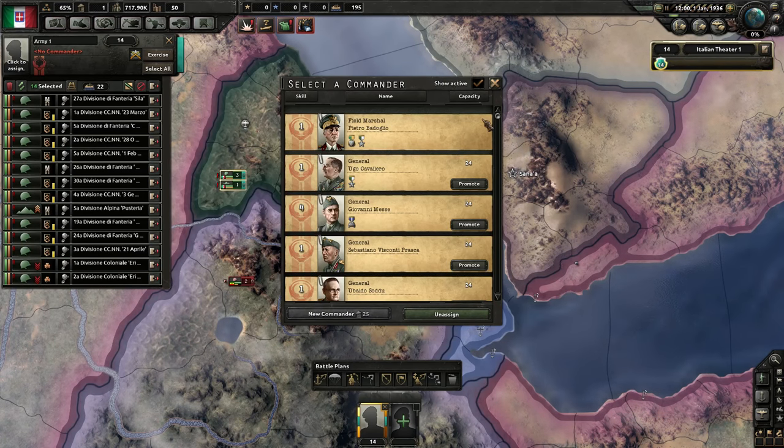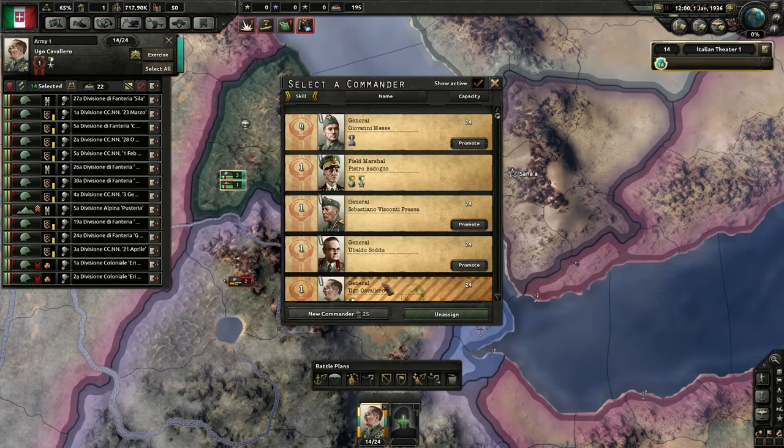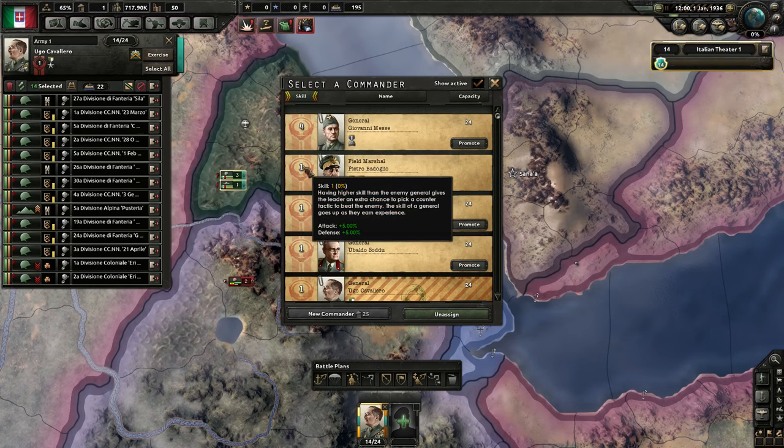So why wouldn't you just promote everyone to be a field marshal? Well, first of all, when you promote someone to field marshal, they lose one level of skill. Italy does not have a very good set of leaders. We have one person with level four skill, which gives — for every level of skill — a 5% boost to attack and defense. So even the level one commanders are worth assigning; that's still a pretty good boost.